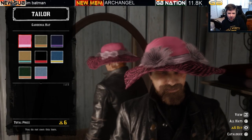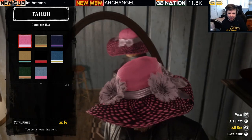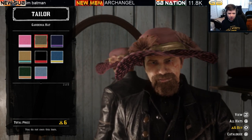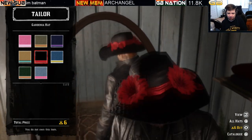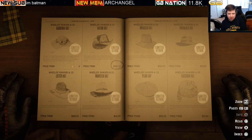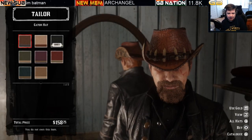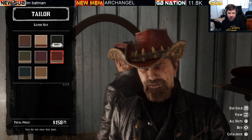The Gardenia hat is a favorite of some — it features lovely flowers and comes in eight variations. It is gold only at six bars of gold. Moving on to the extremely popular Gator hat — possibly the most popular limited stock item in the game — currently available this week. It is $158 with eight variations.